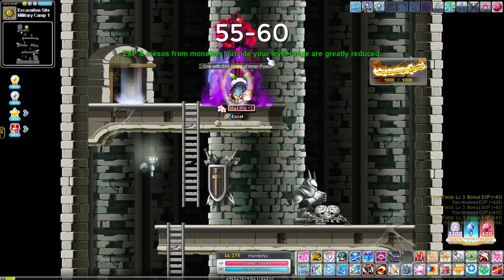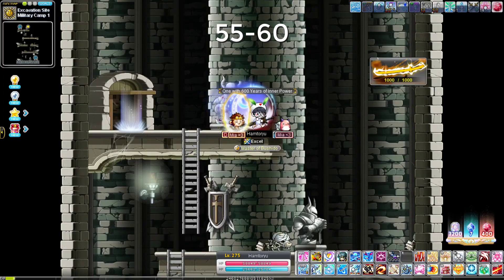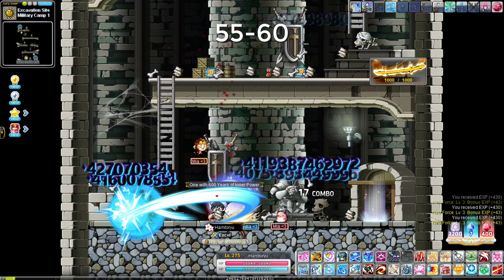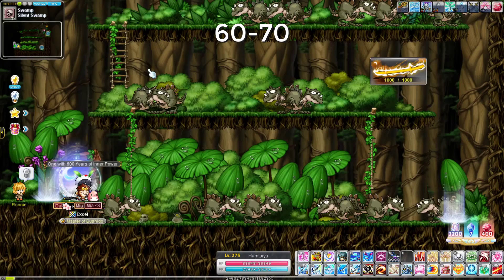You can just keep jumping down and one-shotting each platform, leveling to 60 really quickly. At level 60 you get your third job and want to go to Silent Swamp — the famous Drake's map. A lot of people go there but it's just so good for Hayato since it's a bunch of flat maps. For third job you get Fu Sun Rendon, which is an even bigger version with more damage.